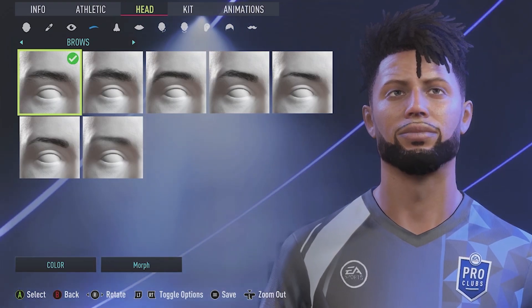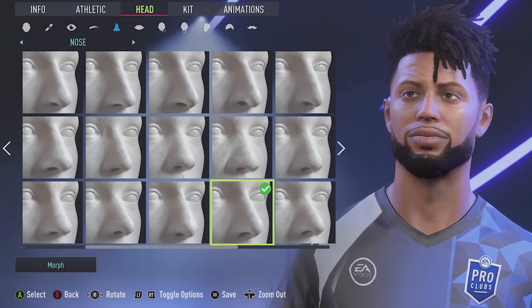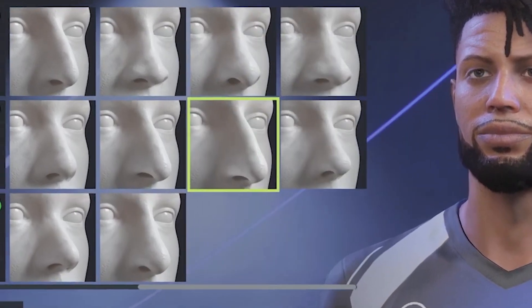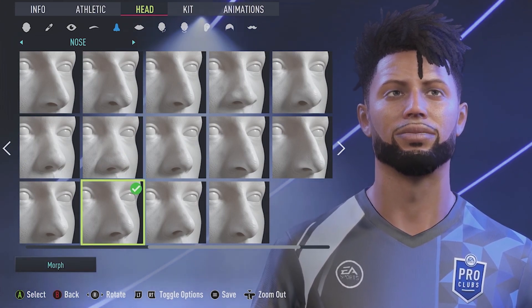For the eyebrows, we're not going to do anything special — just basically the base eyebrows will do the job. Then for the nose, scroll down to the bottom and you'll find this one right here. We're not going to be doing any morphing, just keeping it basic and simple so you guys don't have to do much work.